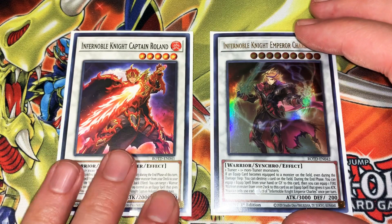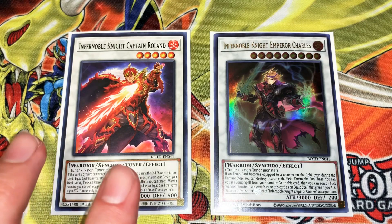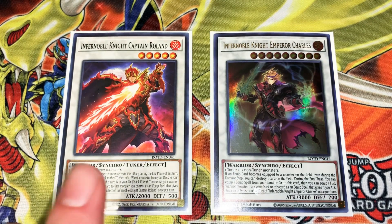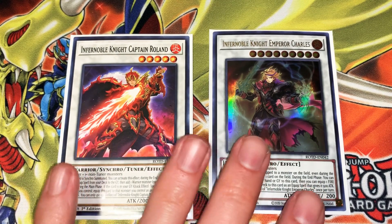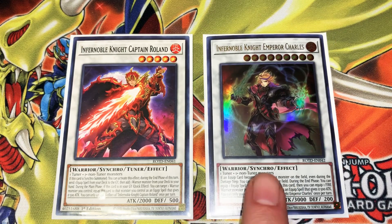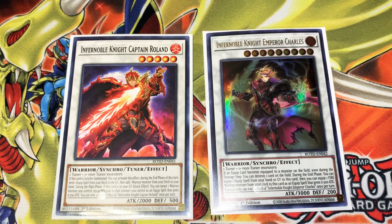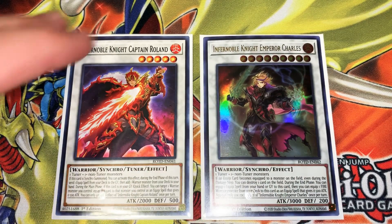Captain Roland — for the End Phase target to get the Equip to the Grave, then add a Warrior Monster to hand. Then during your opponent's turn you can Quick Effect to Equip him to Charles, to activate Charles's Effect. Charles's Effect in the End Phase equips a Spell Card from the Grave and then equips a Fire Warrior Monster from the deck — usually you want to choose Oliver or Ogier depending on which one you don't already have in the Graveyard. And then obviously it gets the extra 500, making it a 3500.